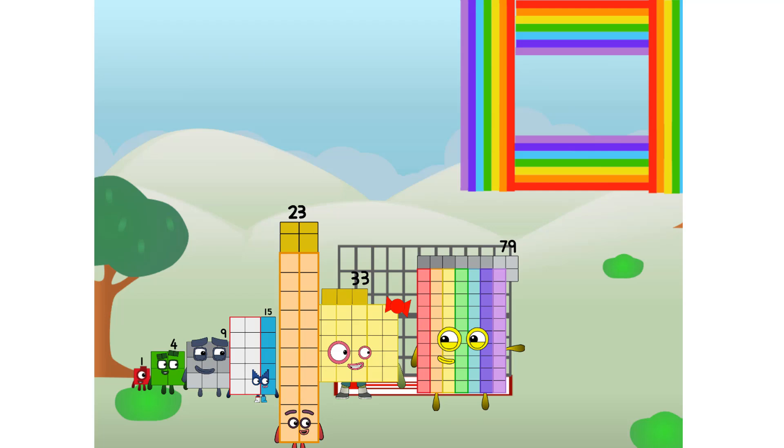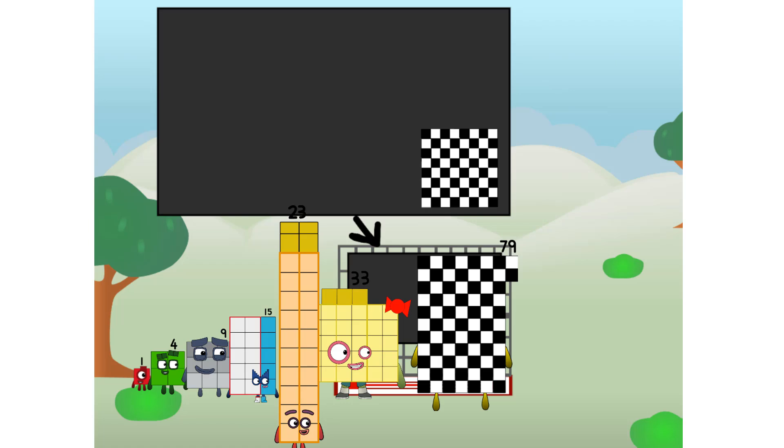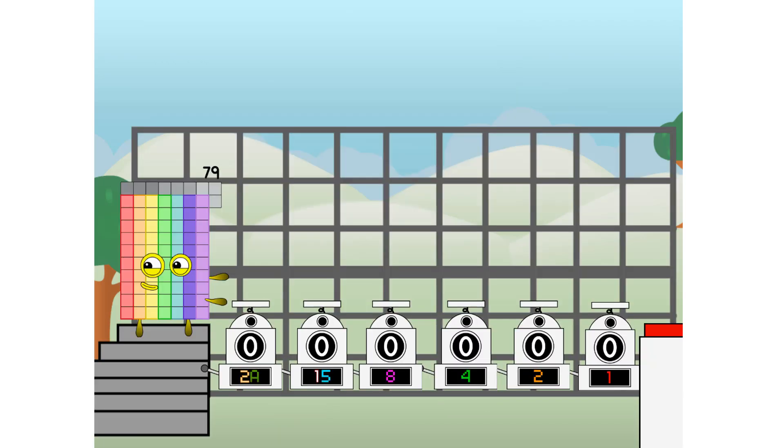I've got so much to show you. I am seventy-nine, and I can be a strong prime, a chess board, two thirty-fives, and three nines, or even a super rectangle. But today I want to show you a little trick I call binary boosters — using the power of doubles to send any number flying.